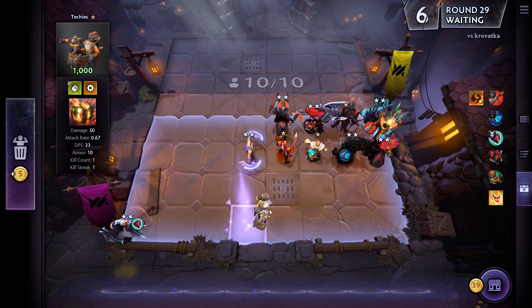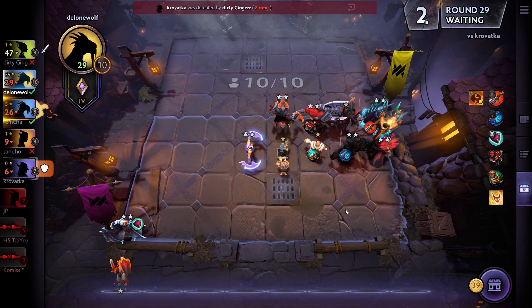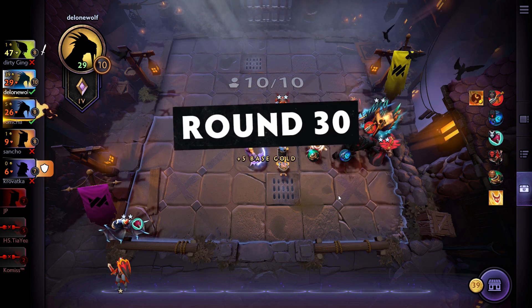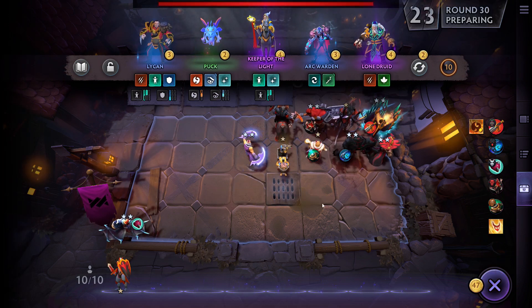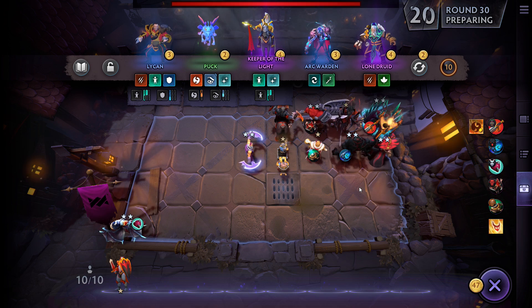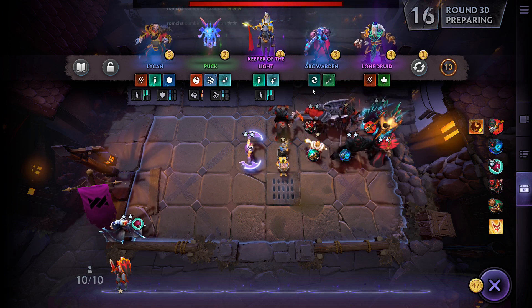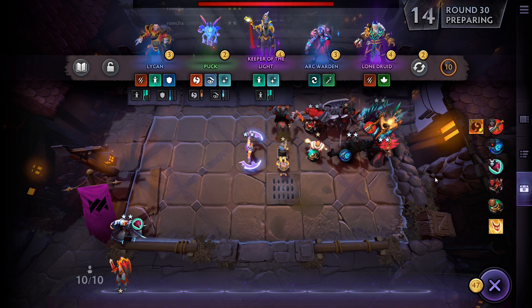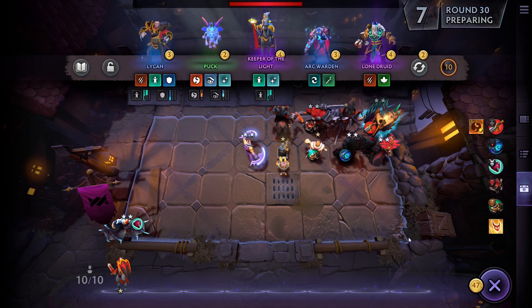I still have a lot to learn, but this to me is actually pretty fun and it's been a pretty good game so far. We've got another Dragon in Puck, we're up to 47 gold, and the Keeper of the Light is potentially again very strong. With a bit of patience we can get above 50 again. HP is getting low though, so any improvements would be very welcome. I'll be patient — it's still a loot round, so pretty lucky.